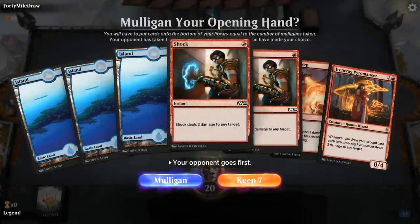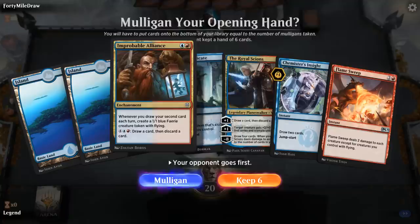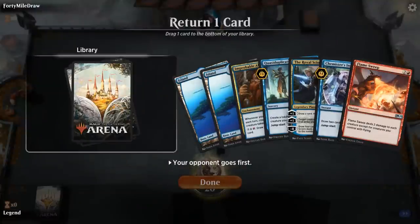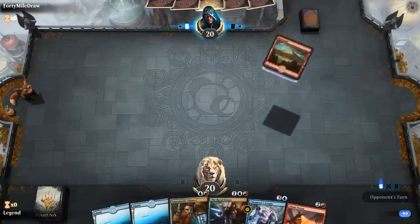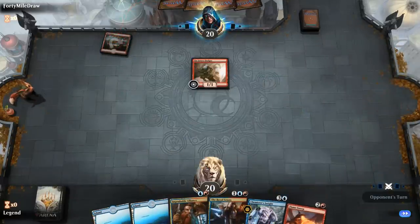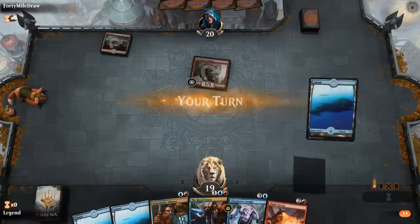We're on the draw — didn't think we could keep the first hand. The second one's not great either, missing red, but it's got potential if we find red mana. We've got Alliance and the Royal Science, and we'll probably bottom the Quasi-Duplicates. The Flame Sweep and other conditional cards are the most flexible cuts here — so glad we kept the Flame Sweep as the opponent plays a Tin Street Dodger turn one.